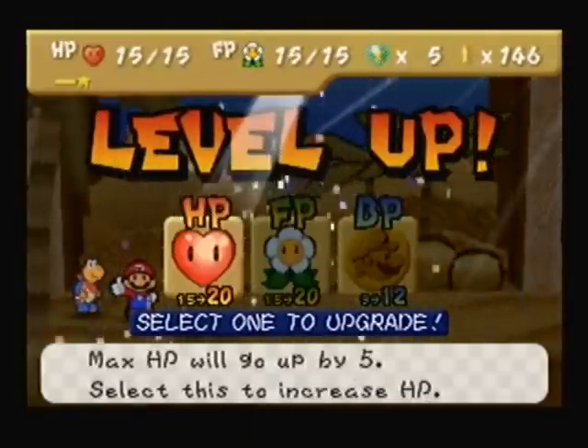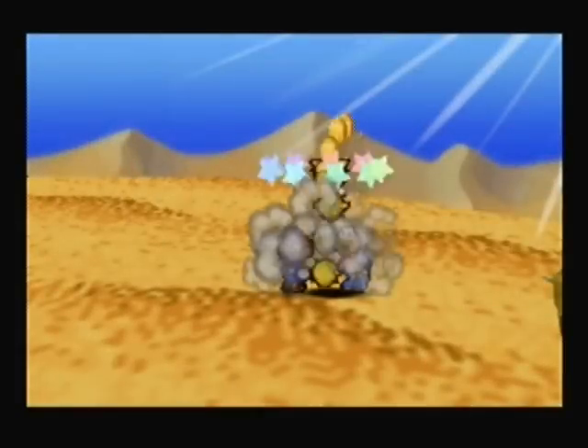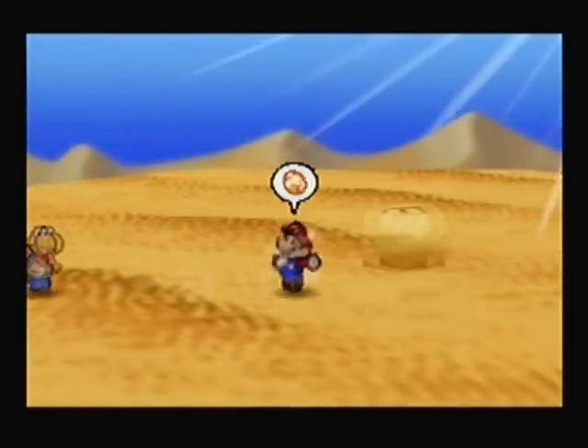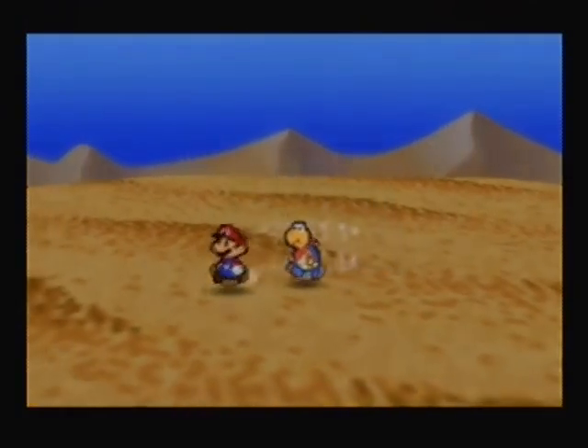So I got a Level Up — HP. On the previous screen there was a rock; that's where the Pulse Stone would go. It's at the top of the desert, so that's the general location you want to go to find the ruins. Though with the Pulse Stone, you'll eventually find it anyway.